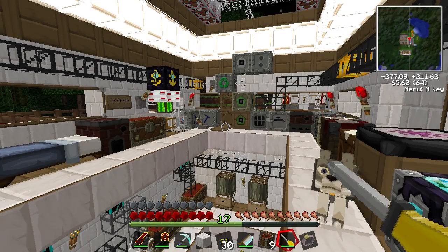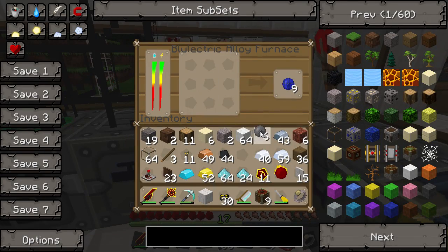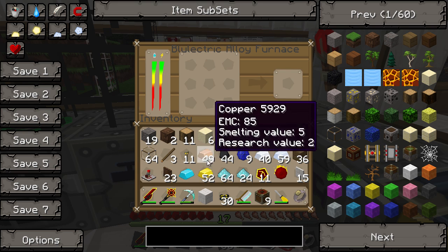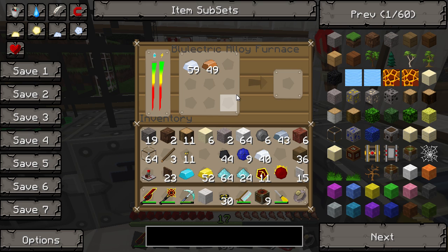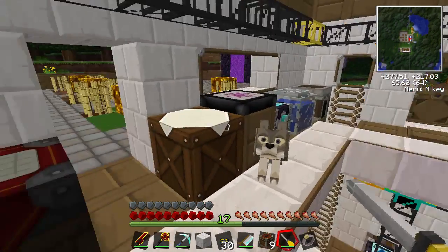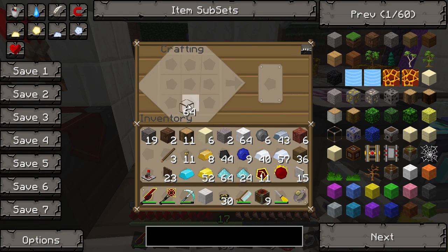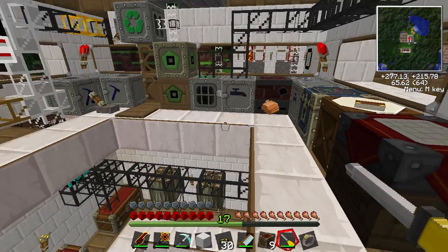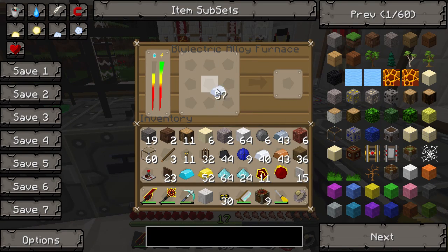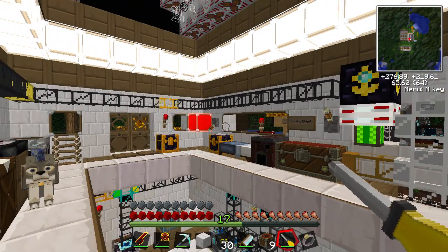Now we're going to make some pneumatic tubes - apologies for the little cut in the video, I actually did it wrong so I just did a retake. We need some copper and some tin - we're going to put these into the alloy furnace and that will give us some brass. You get four pieces in return. You can make bronze, brass, and lots of different things, but this is the one we want. Then it's just brass either side of your glass - you put it like that, and it gives you 8 tubes. So we'll make as many as we can - 32 should be enough actually. I'll make some more off camera. Thank you for watching, I'll see you all in the next video, bye-bye.